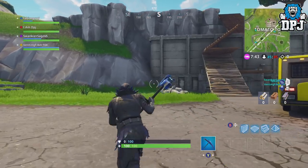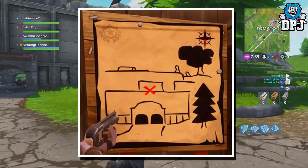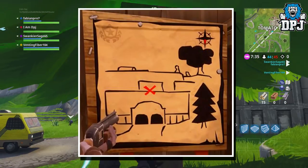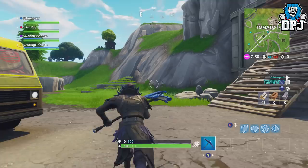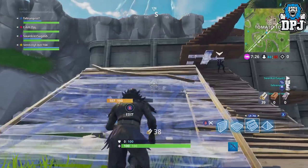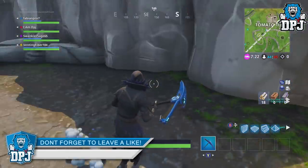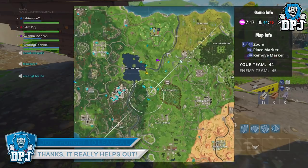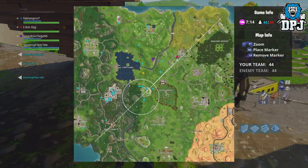So firstly, the follow the treasure map found in Risky Reels. Well this is the treasure map as you can see on the screen now. For those of you who know the Fortnite map well, you will know where this is straight away. So on the screen now you can see the location where I am at. This is where the challenge ends, giving you 5 or 10 Battlestars. It's near Tomato Town and it's pretty straight forward to be honest guys, I hope this helps you out.